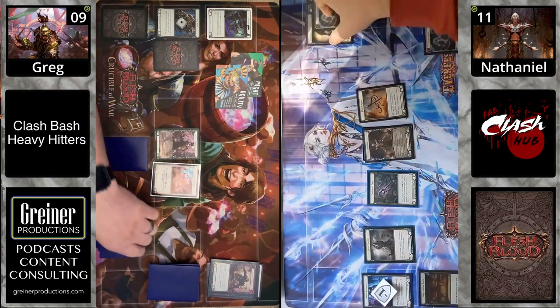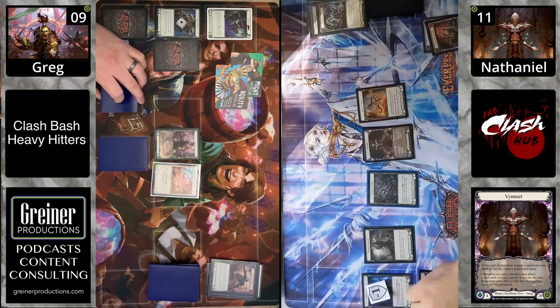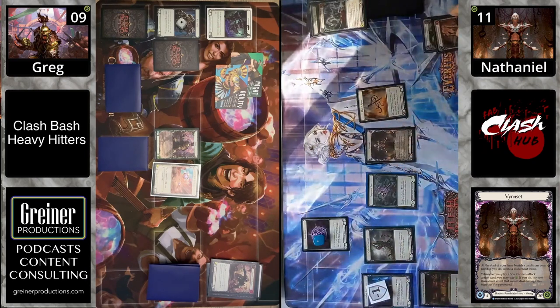Ball Breaker coming in for three — not hitting that four-damage break point, so arsenaling and passing is definitely the better play. But then a Runeblood Incantation appears — Vin Set really loves Runeblood Incantation.